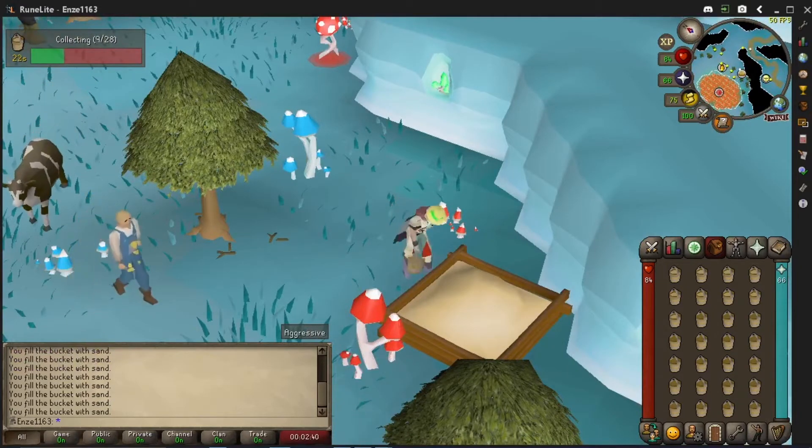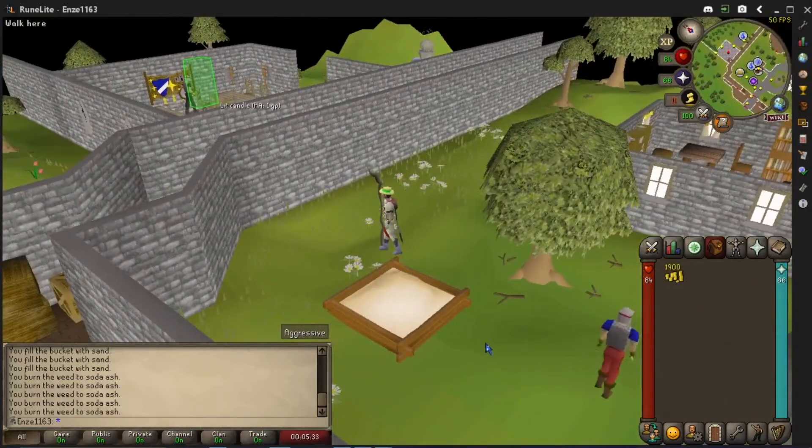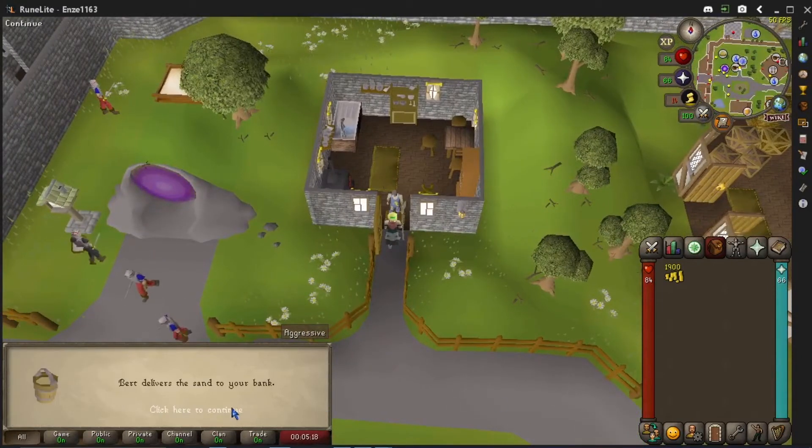Sand can be obtained at one of the many locations with a sand pile. I've frequently used the Zanaris location, or the Zanaris location if you did not complete the lost city quest. Bert in Zanaris will also deliver 84 buckets of sand directly to your bank if you have completed the Hand in the Sand quest.